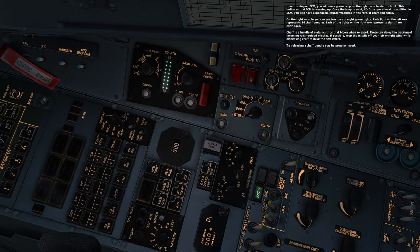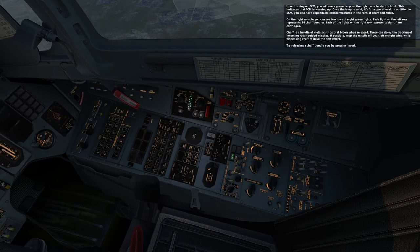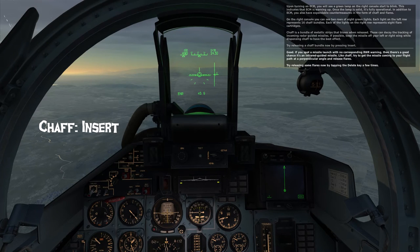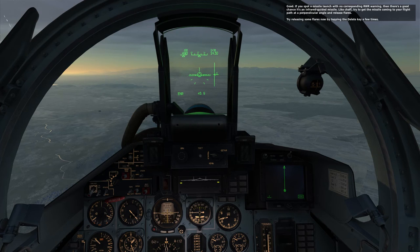In addition to ECM, you also have expendable countermeasures in the form of chaff and flares. On the right console, you can see two rows of eight green lights. Each light on the left row represents 16 chaff bundles, and each light on the right row represents eight flare cartridges. Chaff is a bundle of metallic strips that bloom and release, and can decoy the tracking of incoming radar-guided missiles. If possible, keep the missile off your left or right wing when dispensing chaff to have the best effect. Try releasing a chaff bundle now by pressing Insert. If you spot a missile launch with no corresponding RWR warning, there's a good chance it's an infrared-guided missile. Try to get the missile coming at a perpendicular angle to your flight path and release flares by tapping the Delete key a few times.